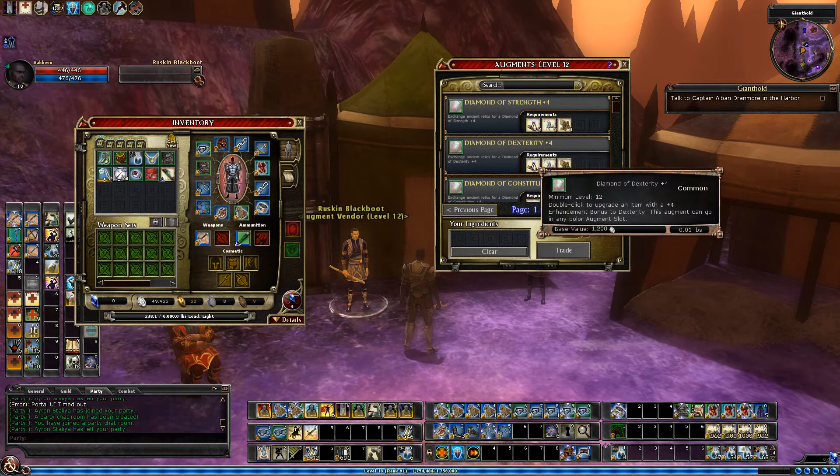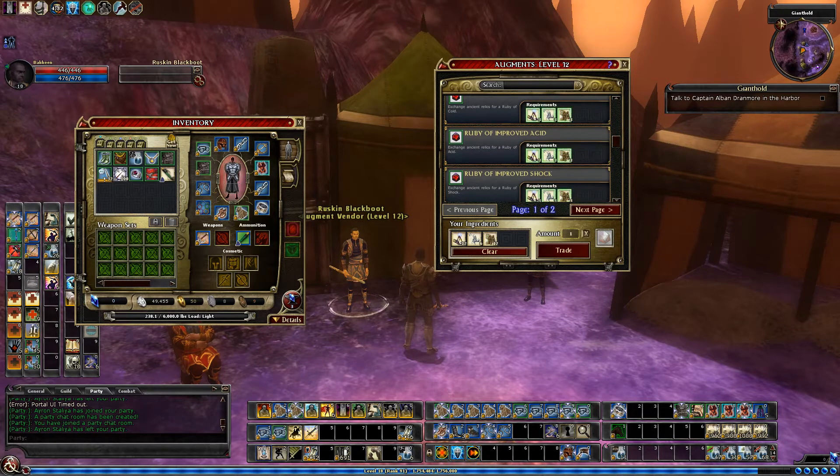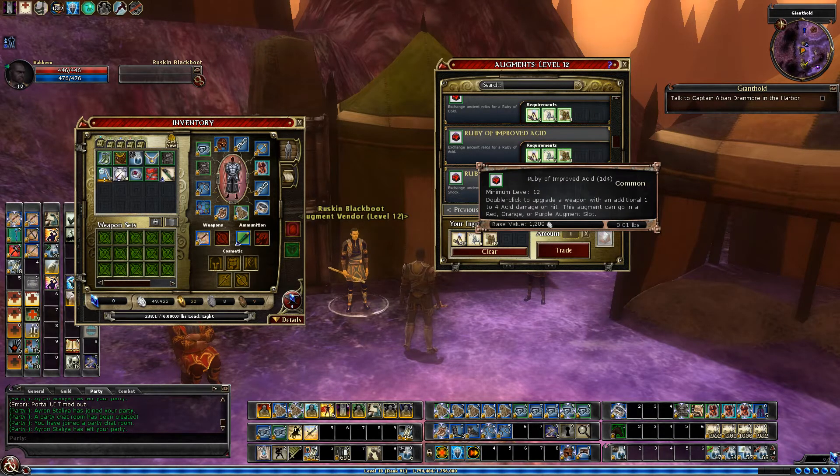The level 12 versions cost three of each, and you can see I have 12, 6, and 12 — just a coincidence that it's an even number like that. So that would allow me to get two of these level 12 augments. You can get plus four to stats, some damage, one to four basically.